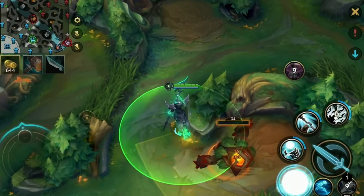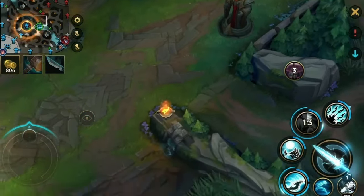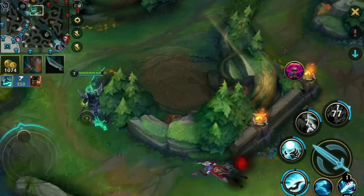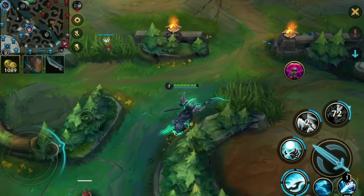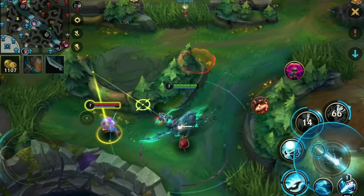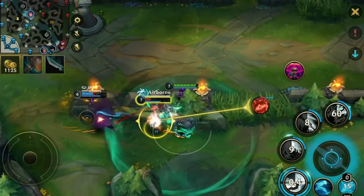I see the Akshan in the mid lane — I smite this to maybe get something done. I still have my ult very soon and if the Akshan is not very far away, I can just get a free kill. We see the Aatrox on the map as well — easy kill, easy collection. I quickly check his camps; it's very low chance that it's available. It's a very brutal oversight on my end that I didn't spot Aatrox sitting there for so long, so I wasted much time.